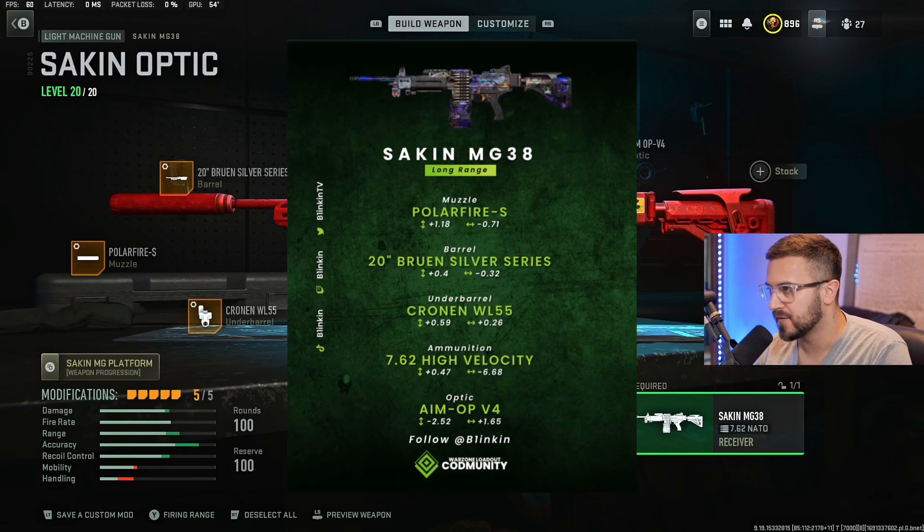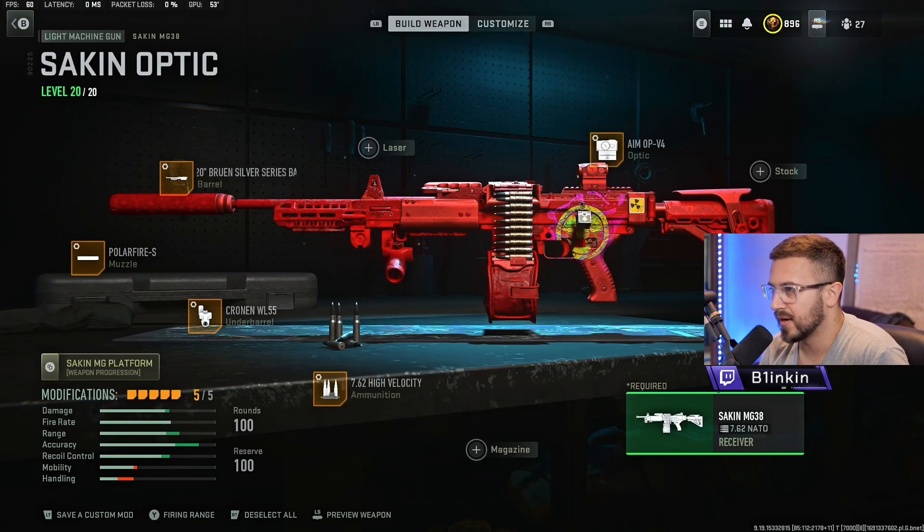Next is the only LMG on my list — the Sakin MG 38. As I mentioned in the stats, Warzone Loadouts just tweeted about this. The Sakin MG 38 has an insanely fast TTK at pretty much all ranges. The mobility feels more like a battle rifle or even an AR than an LMG, with the exception of the reload speed. Find ways to work around the reload speed — this is an absolute slapper of a build and could be meta.